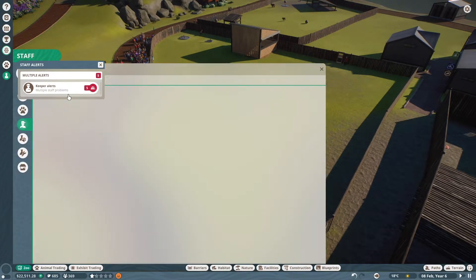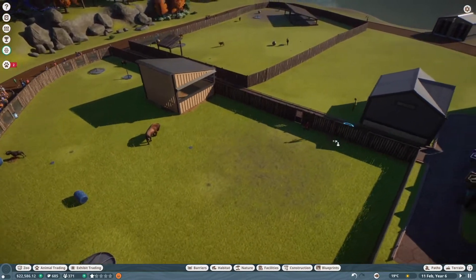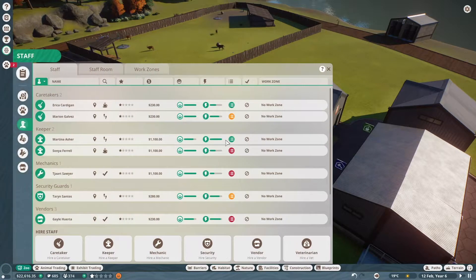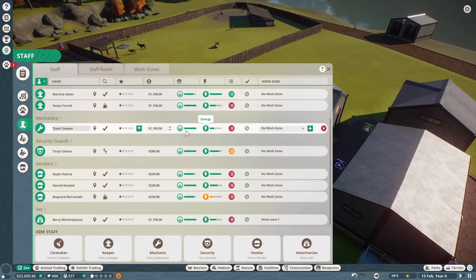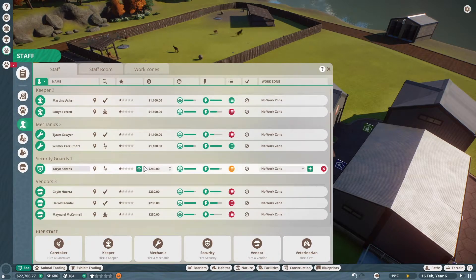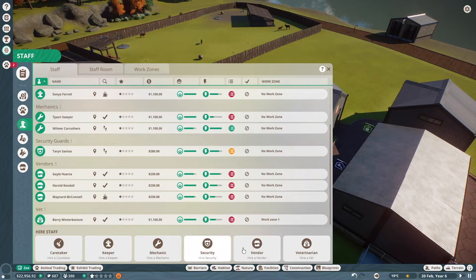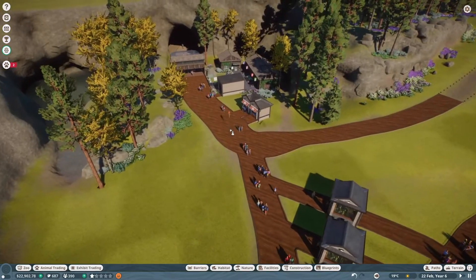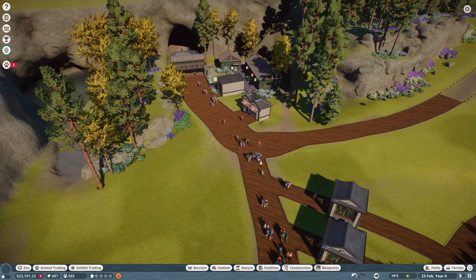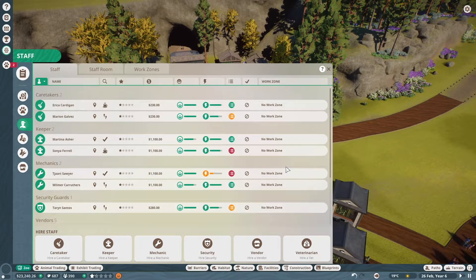Keeper alert — multiple staff problems. High workload — let's get another keeper in. Let's see if that's enough, we'll do this bit by bit. We'll try another mechanic — I have no idea what we have to fix when it comes to mechanics. Security guard is kind of a low workload so I'm not worried about that. These vendors — let's hire one or two, we'll try one more and leave it at that. None of these guys actually have work zones, I'm not going to work on those right now.